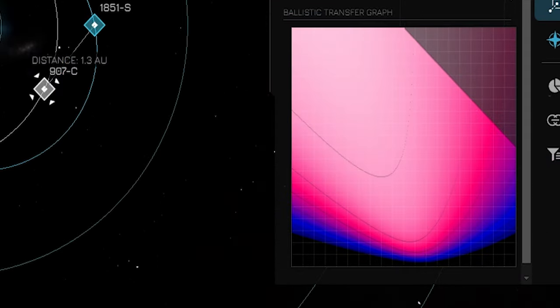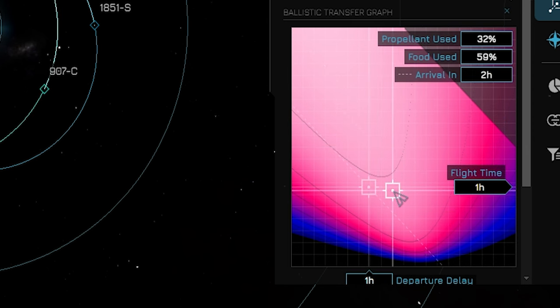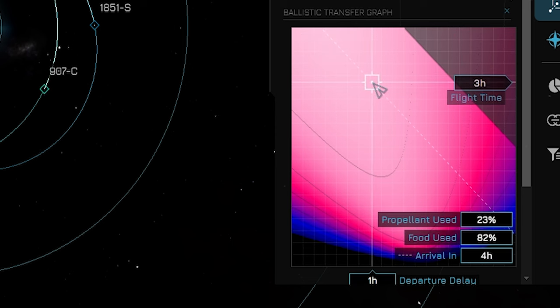The horizontal axis from left to right represents departure delay — how long you will wait before liftoff. The vertical axis from top to bottom represents the flight time — how long you will spend in transit. It's important to watch the data points on the bottom to not only ensure you have the fuel to reach your destination, but that you will also have enough to come back. Be sure to store extra food in your ship cargo as well — you do not want to run out of food while floating in space. Once all that's done, feel free to begin your flight or close the menu.